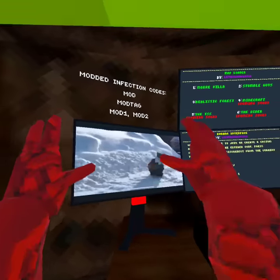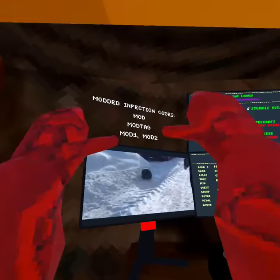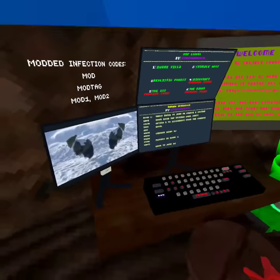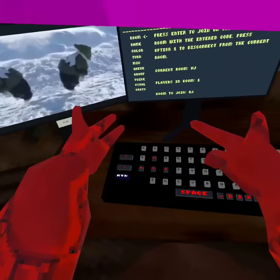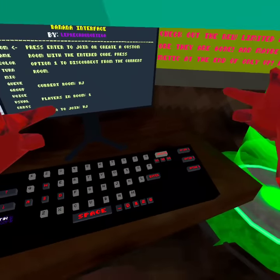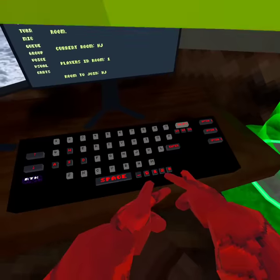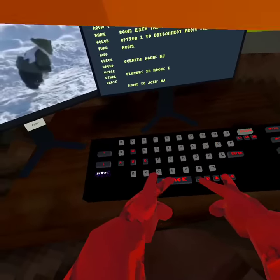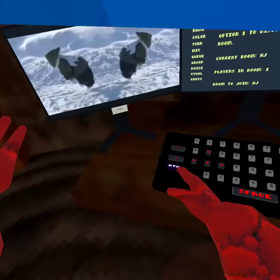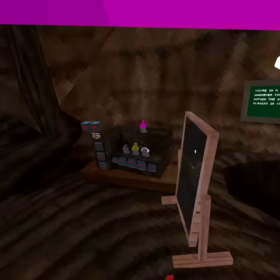If you play the computer it plays a funny monkey video. You can put a space in your name, put 15, put 1, put an at symbol and underscore. There's also RTX on the computer, which is pretty cool.